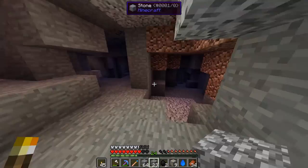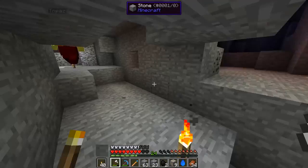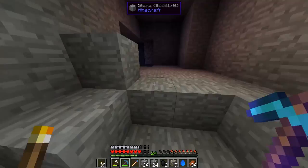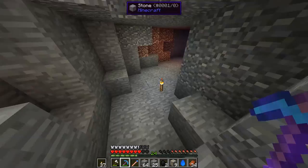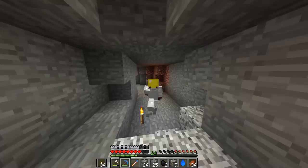I haven't been here ever — this is a completely unexplored area of this ravine. For some reason I have a feeling that somewhere around here there's something very interesting like a spawner — I can smell it. This seed has already been great to me: a lot of spawners, a lot of mineshafts, ravines. So even if there's nothing here that will be totally fine, but I can smell a spawner.